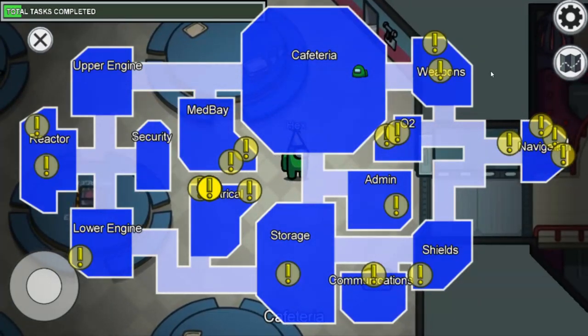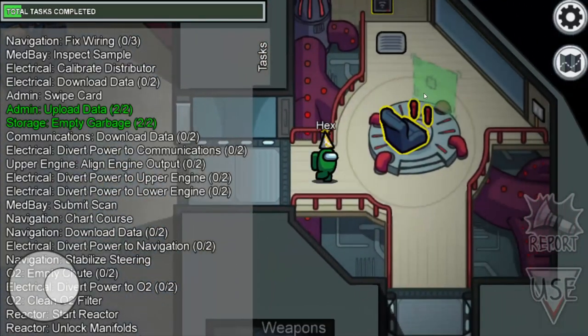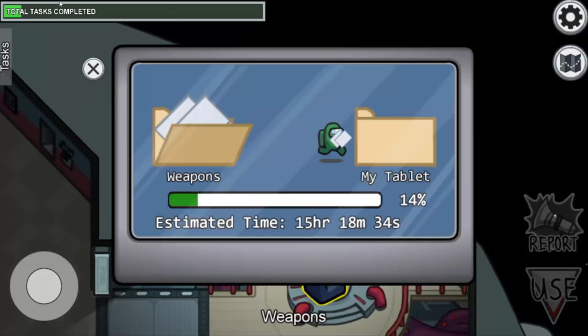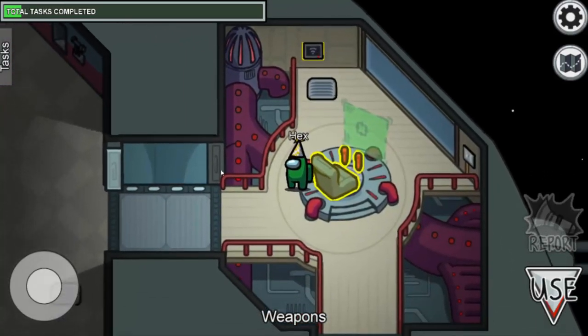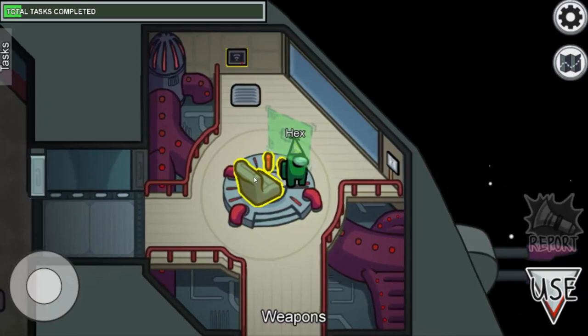Now let's go to the weapons room and see the tasks there. The first task is to download data — you already know how to do it: download and then upload at the admin room. The second task is to shoot.